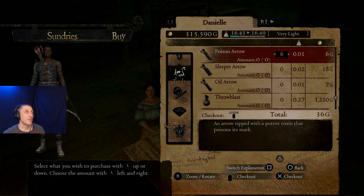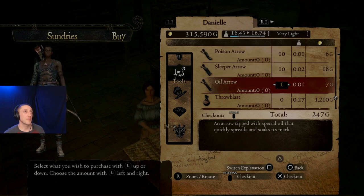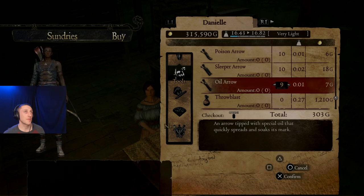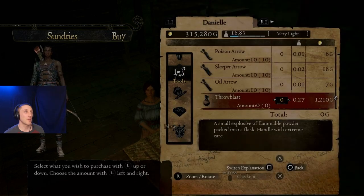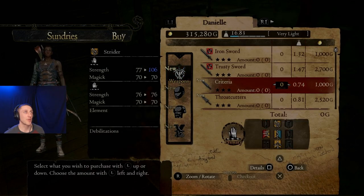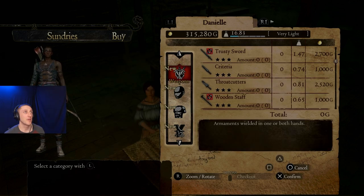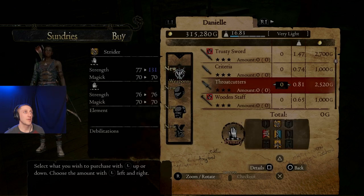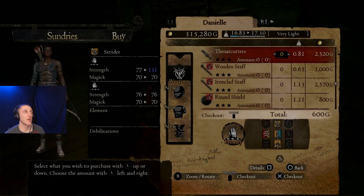So I want some arrows - this is the first time I've really looked at these arrows. Sleeper, poison, and oil arrows. Interesting. Those are throwable items, we don't care about those too much. These throat cutters look nice - I think those are the best ones that she has for us.